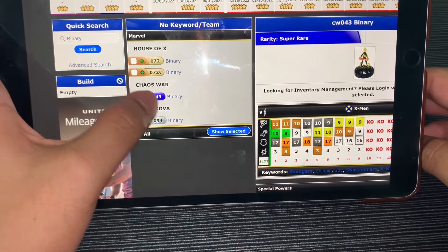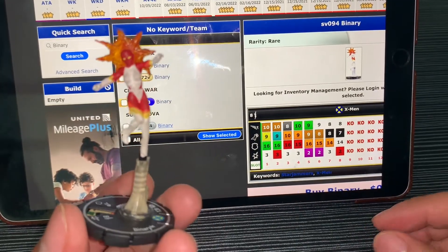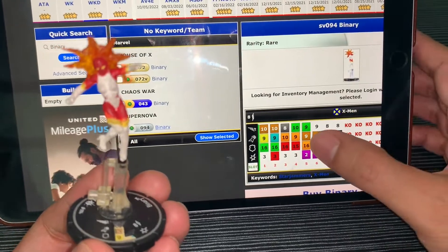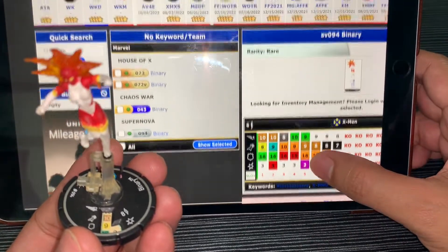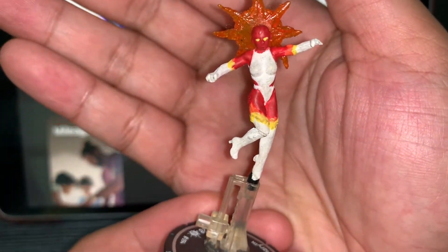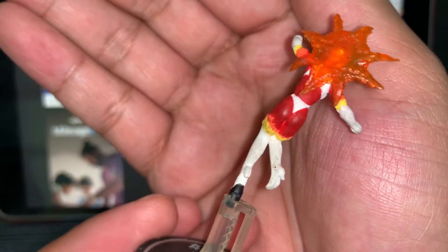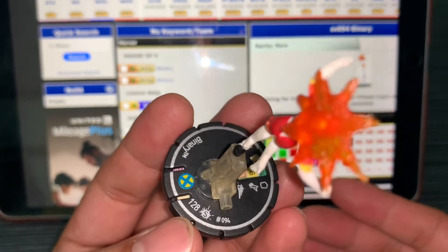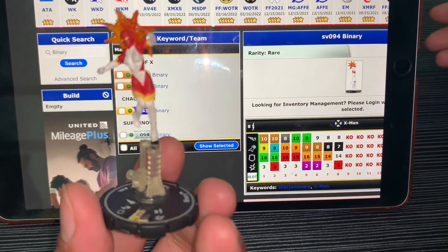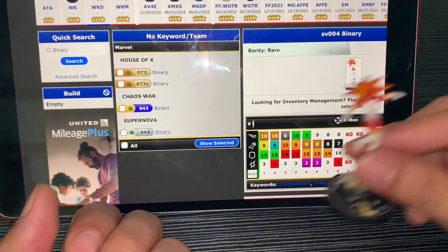The first one is Binary from Supernova, which I imagine is Golden Age. I think this is still carded — I just don't have the time to take out the cards, it's in another binder. So I'll show you the stat here. There's no trait, and she has the keywords Starjammers and X-Men. This is very much close to the Marvel Legends figure that we have. She's a bit dirty, needs more cleaning. Set 94, 128 points, with Hypersonic but 9 attack and 8 range. I imagine during her time she was a viable piece.